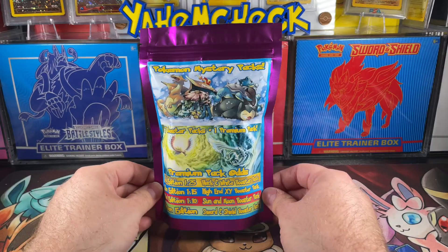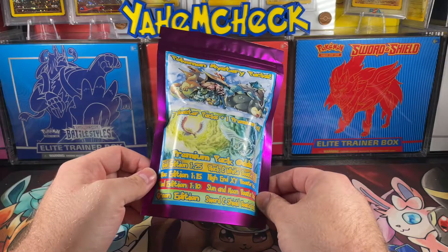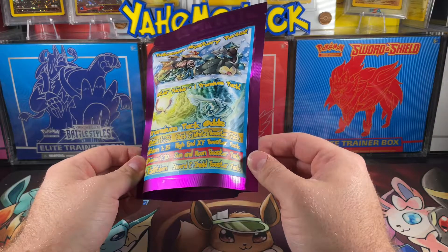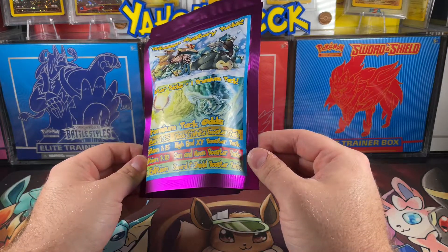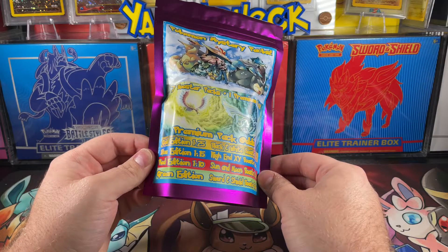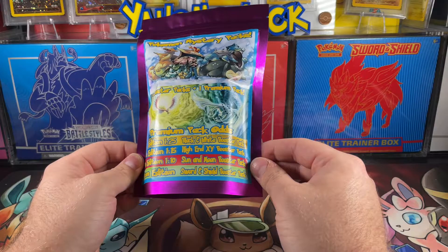Welcome back. Today we're going to be opening a Pokemon Mystery Packs little bundle. This includes 7 Booster Packs plus 1 Premium Pack. The Premium Pack odds are: Green Edition — Sword and Shield Booster Pack; Red Edition — 1 in 10 chance of getting a Sun and Moon Booster Pack; Blue Edition — 1 in 15 high-end XY; and Gold Edition — 1 in 25 Black and White Booster Pack.